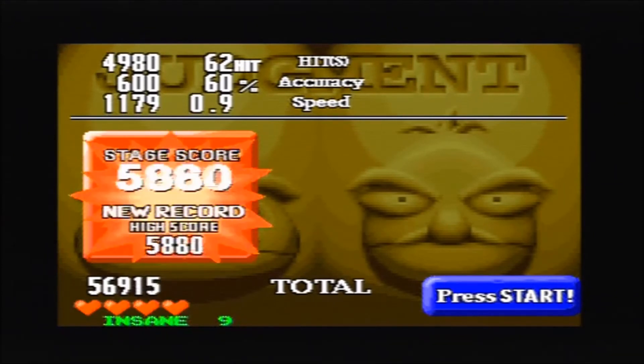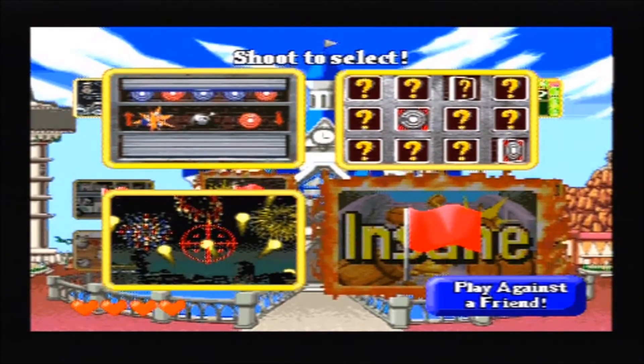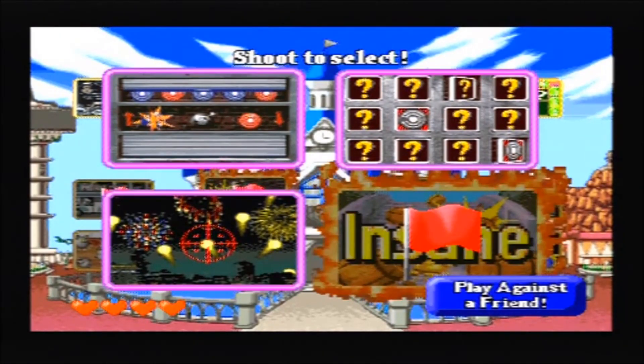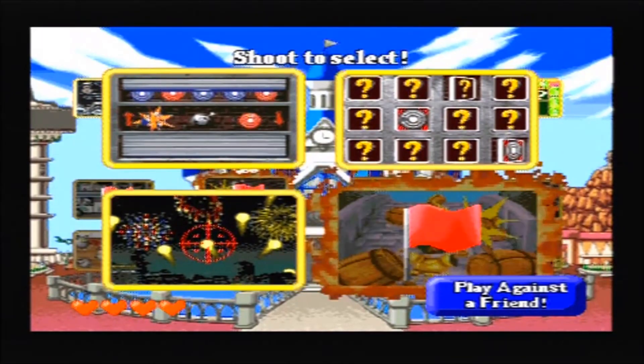So that's Point Blank 2 by Namco, 1999, on the PlayStation 1. Lovely little game, fantastic, but fucking hard as hell - an adequate sequel to the first game. Thanks for watching, NRG Nova bug out.